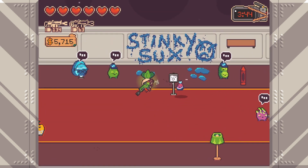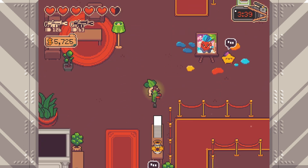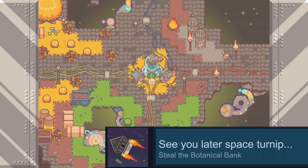Before we go over and do the last portion of it, I'm actually going to run back and grab my SMG real quick. Press the center console and you'll get the greatest achievement name ever — 'See You Later, Space Turnip.'